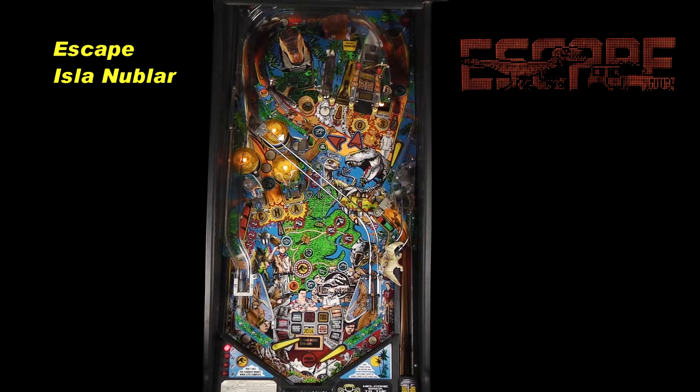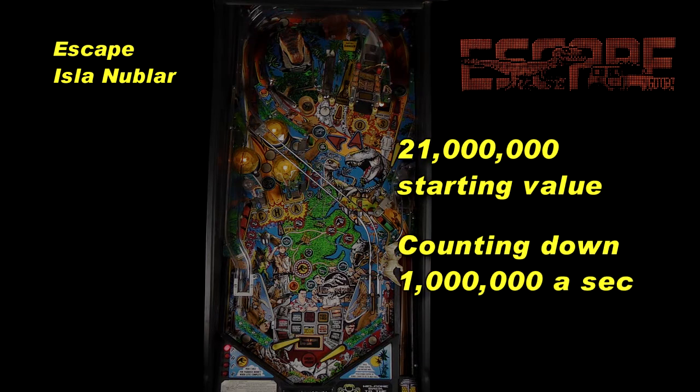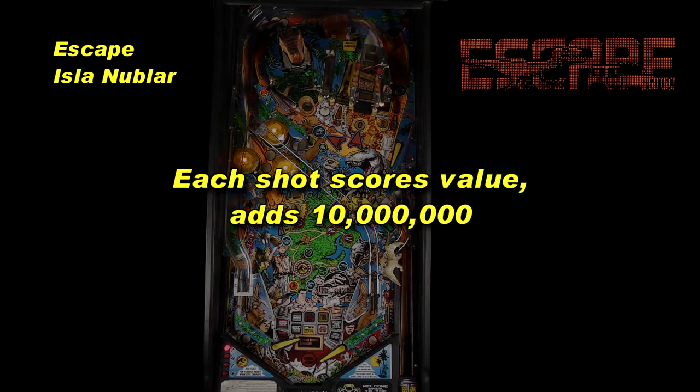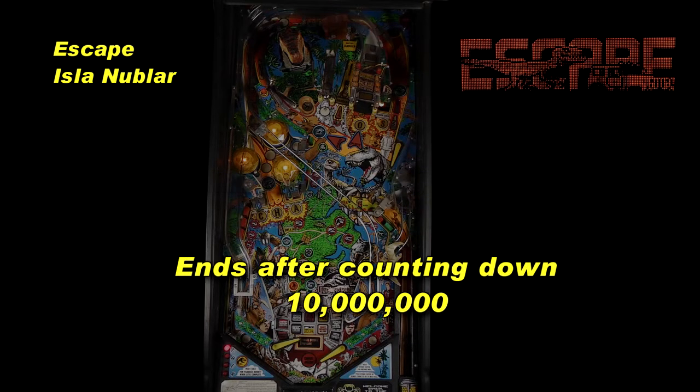The most valuable screens shoot the bumpers, the boat dock, and the loop to score a value starting at 21 million, counting down 1 million every second. Each shot scores the value and adds 10 million to it. This mode stops after counting down to 10 million. Expect scoring around 80 million.